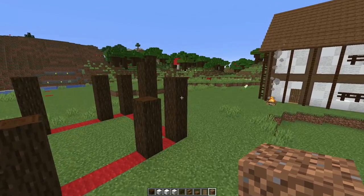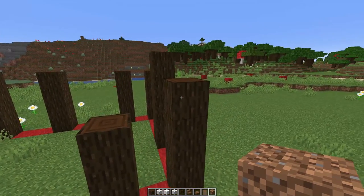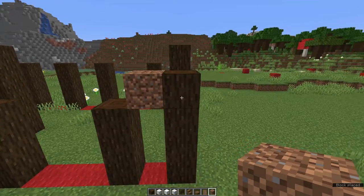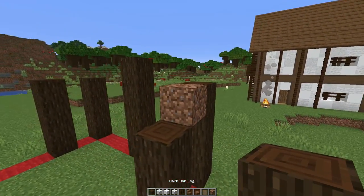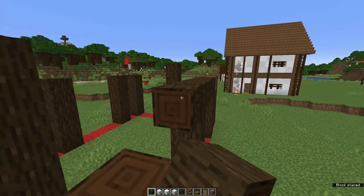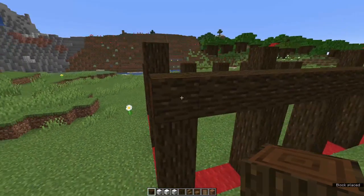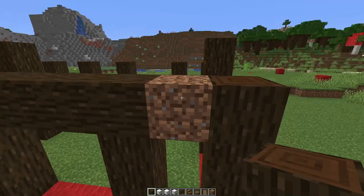Now grab a waste block. Come to the front right-hand corner and place a waste block next to the top of this column of 4, and run dark oak logs right the way along the front to the other corner. Come back and knock out your waste block.